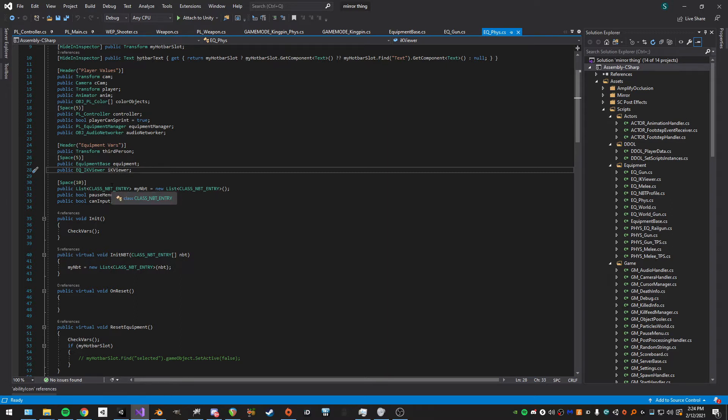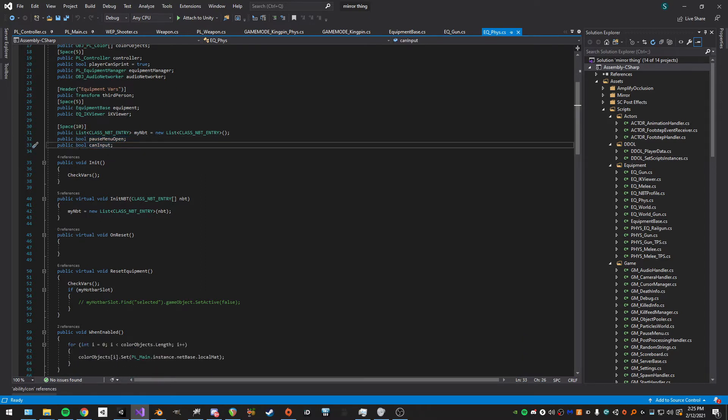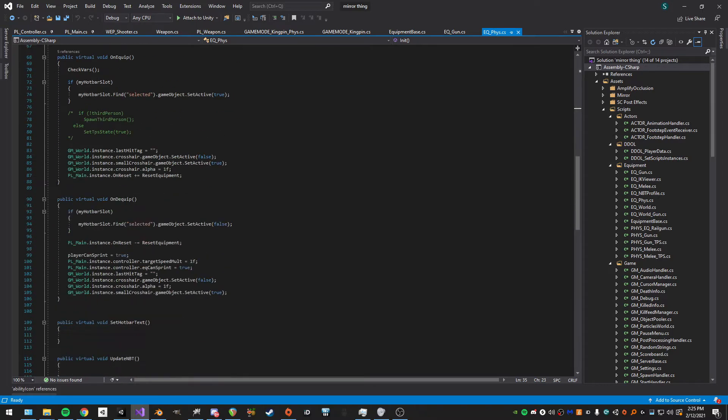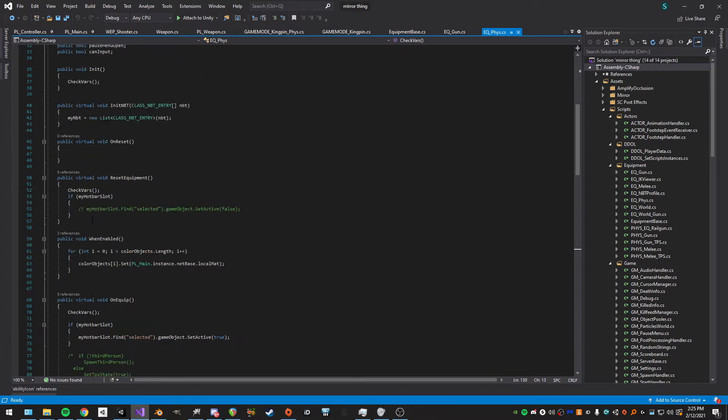There's an IK viewer which is deprecated, and NBT — I totally didn't copy it from Minecraft — which basically lets you set custom values when you spawn guns. When the gun gets created in the world it keeps those NBT values. Variables include whether the pause menu is open, whether we can input, and so on.